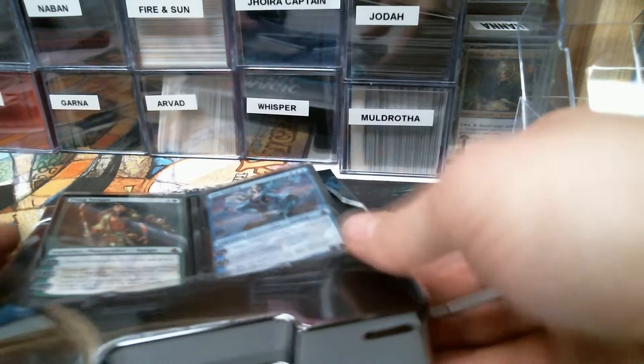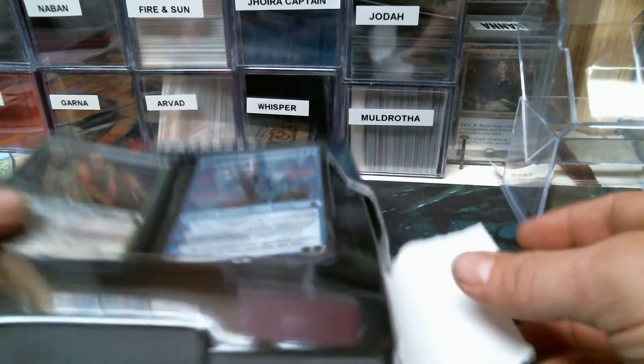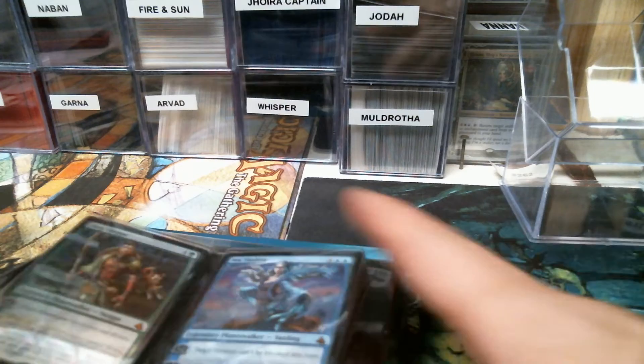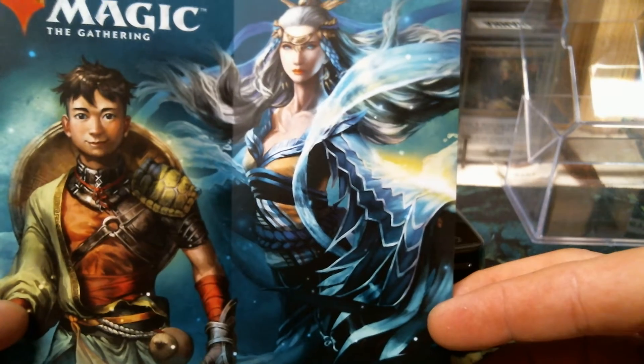I was ordering some stuff online because I didn't have a Liliana's Caress for my Ugaros deck — which by the way is finished, it's coming, I think it's going to be like deck 298, so that's coming down the pipeline for you guys. What is this thing? It looks cool, tells the story — that might be worth hanging on to.